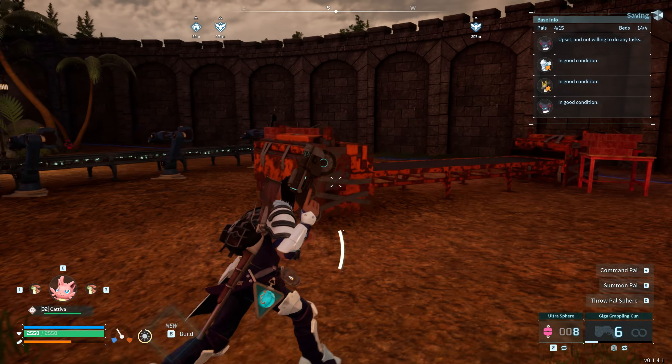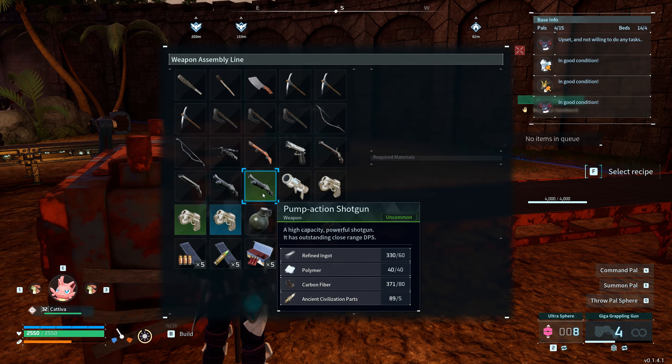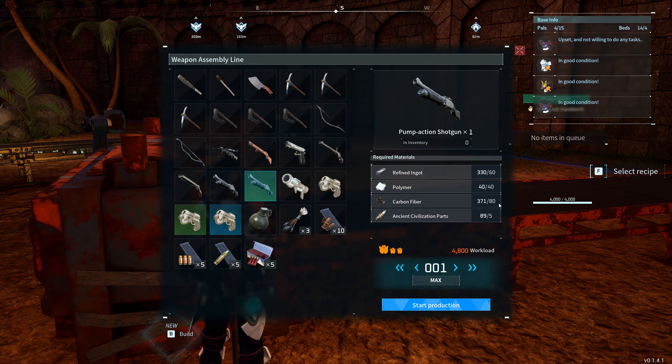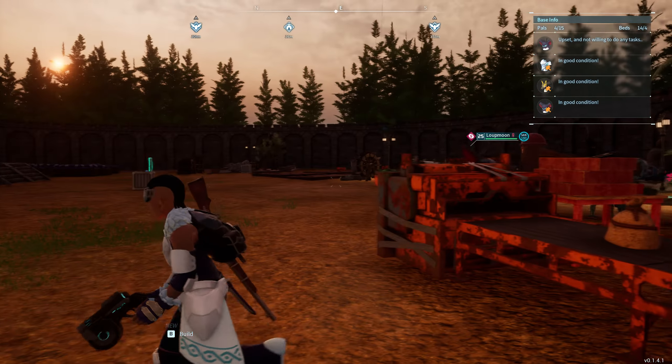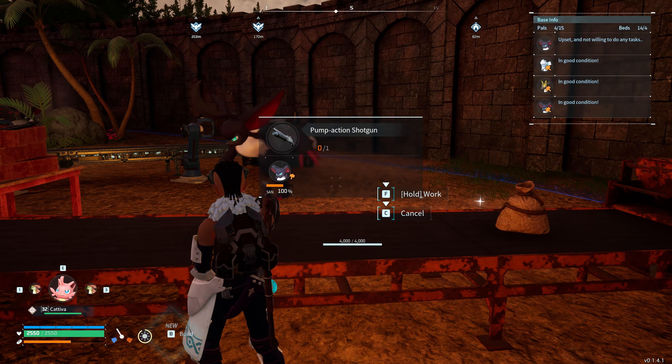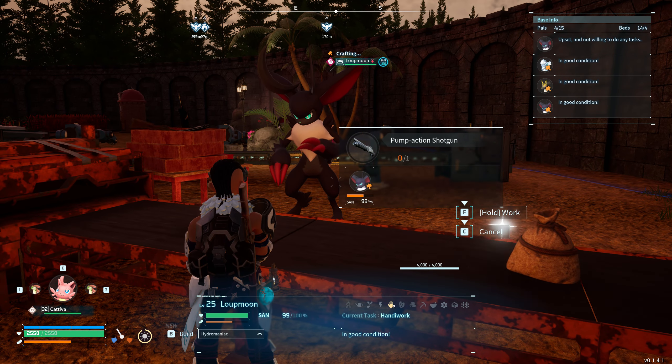I wish the range on this thing was a lot longer. So we've got 60 on the ingots, 40 on the polymer, 80 on the carbon fiber, and 5 on the ancient parts. Start production — that'll give them something to do, keep them busy. I do like how they work all night, right? For the lupmoons? I keep calling them lupmons.